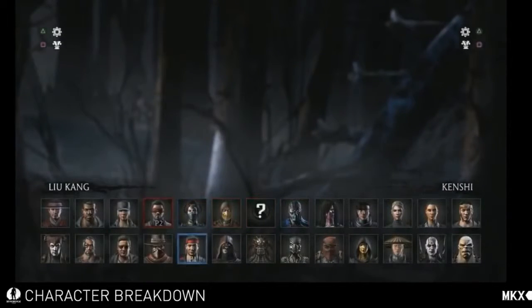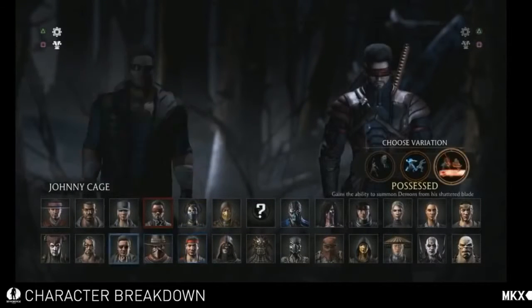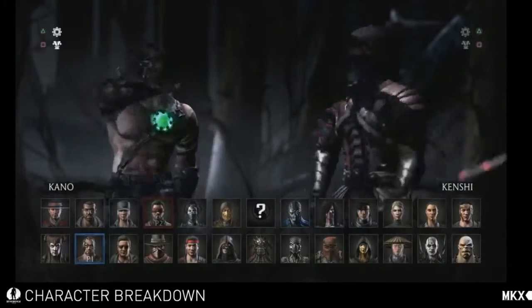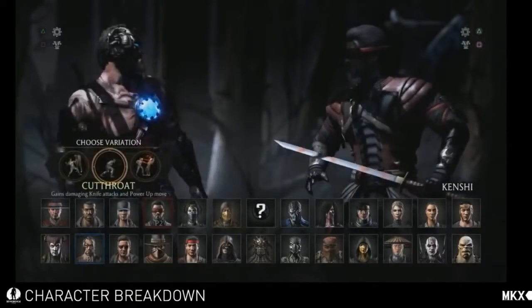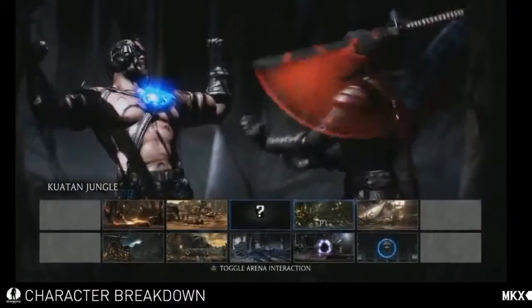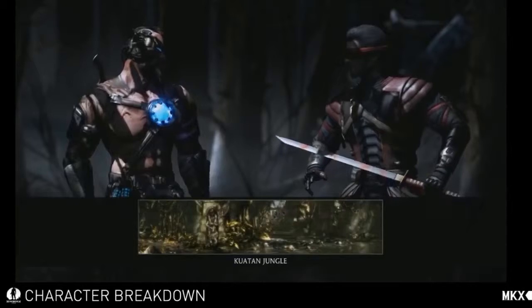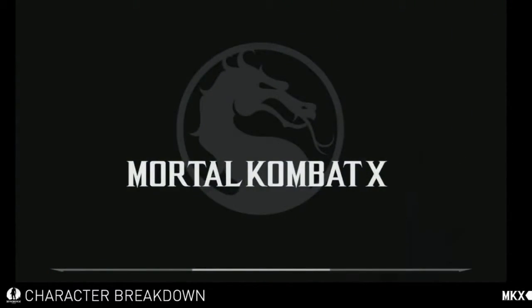The next one is going to be the Possessed variation. In this one, Kenshi's sword Sento has been broken. And as a result, the spirits that were trapped within the sword have been released and kind of possessed Kenshi. So he doesn't have any attacks with the sword in this variation at all — all of his ranged attacks come from these demons that come out from him. As you can see, the sword on his back is actually cracked into pieces, showing the visual difference of the variation.